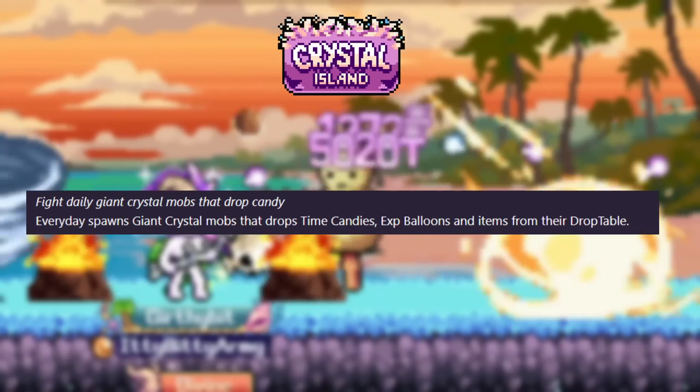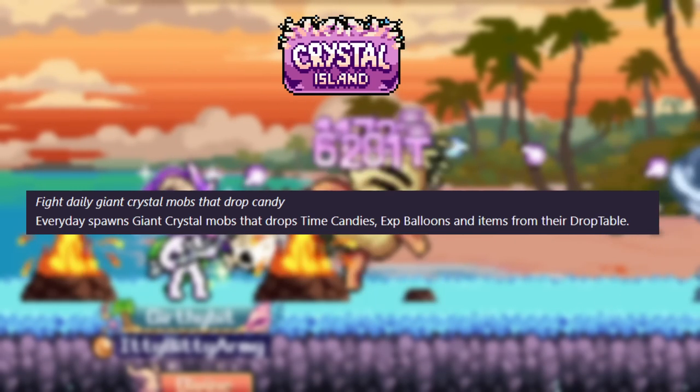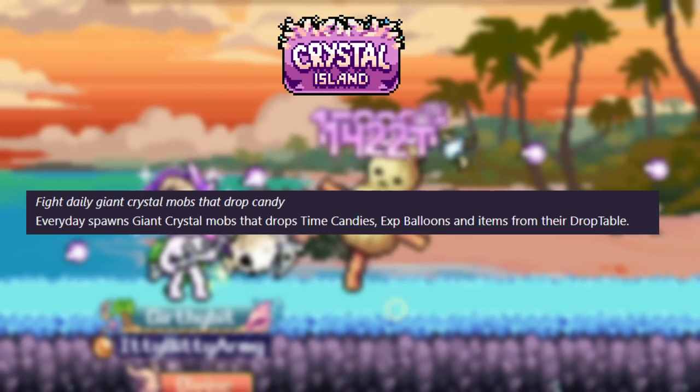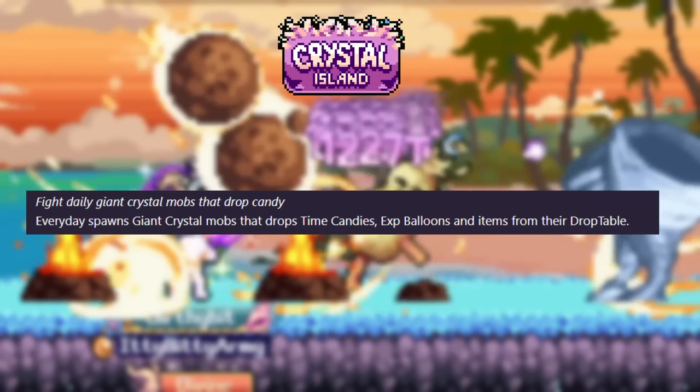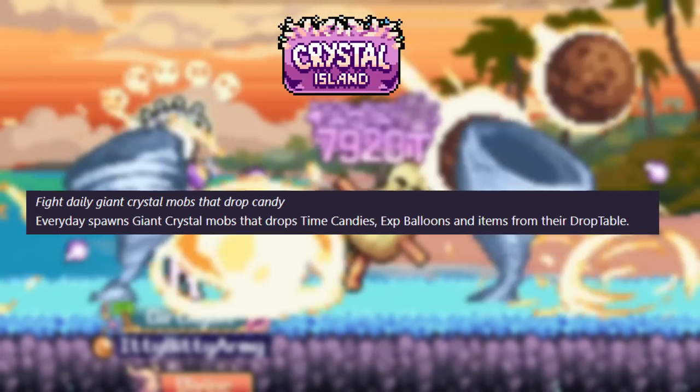Finally, the last island I recommend unlocking is Crystal Island, which will take about 148 days — roughly six months. Each day you get a few giant crystal mobs, and yes, the fabled, mythical, elusive giant crystals that have been a myth for years are actually in the game now. The giant crystals stockpile just like your bottles so you won't have to check daily, but they act like giant mobs and give XP, candies, and more.